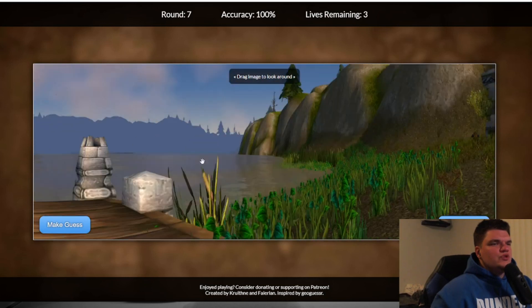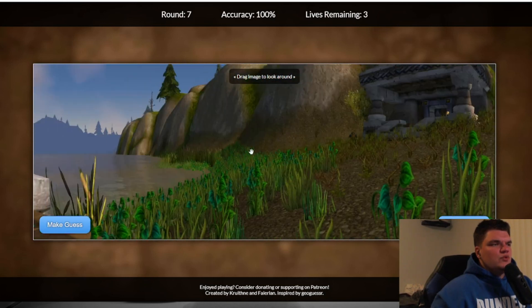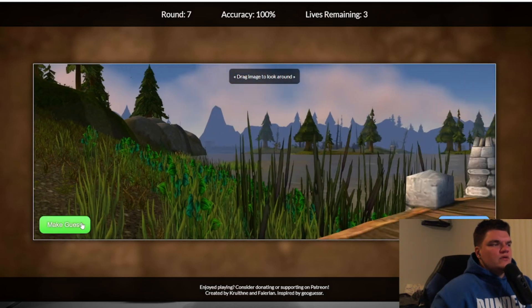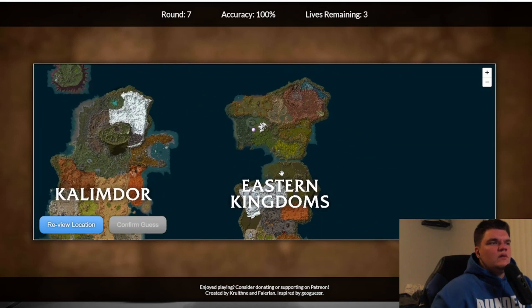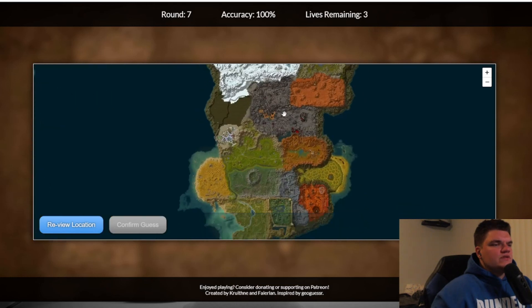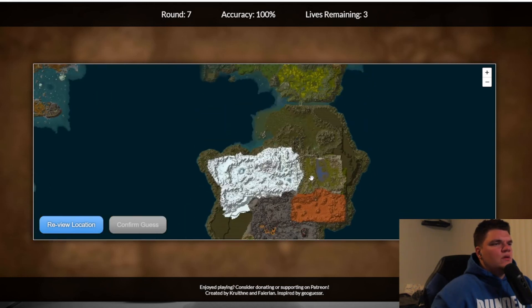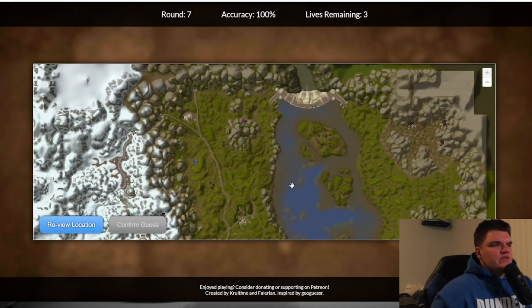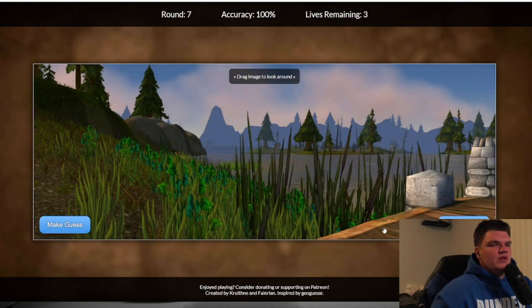I'm assuming this is Badlands again because it looks like the dam is over here, and these are where the troggs are. The hard part is — is it this one right here? Let's look, because here's the — it's got to be that one. I'm gonna guess that. Nice, okay, good.